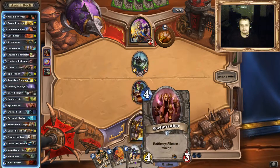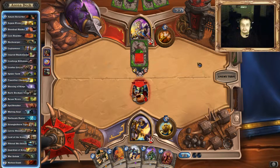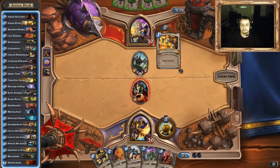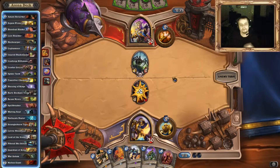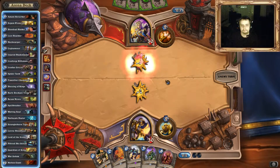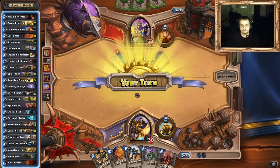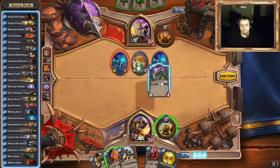And finally we got a 4-drop. Hopefully this time he plays his... what's the name? Which one? The 5/5 — the attack is equal to the defense. Ah, Lightspawn. Yes, you're right. Okay, we get another 4-drop. Perfect.